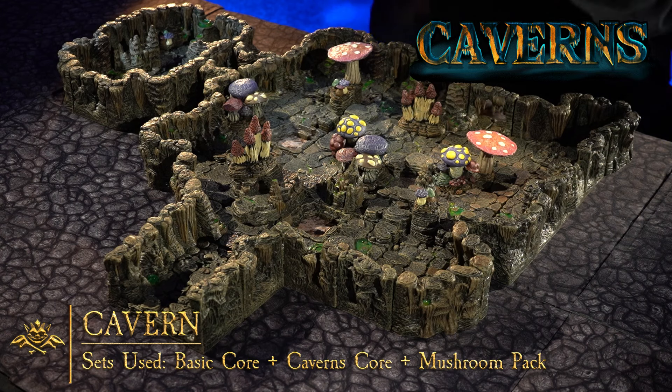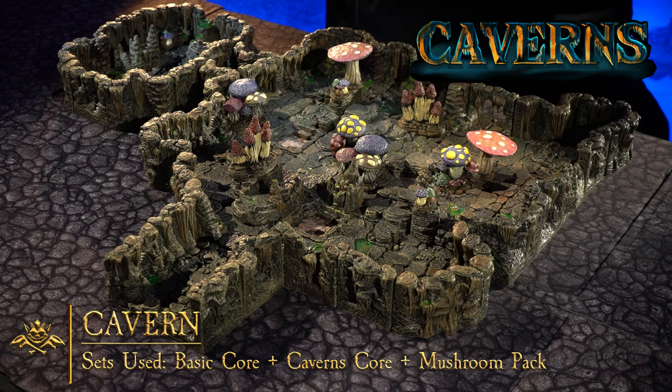Our caverns line is for building a variety of subterranean encounters, from caves and tunnels to chasms and underground lakes, and it also comes in ice, underdoom, and hellscape.